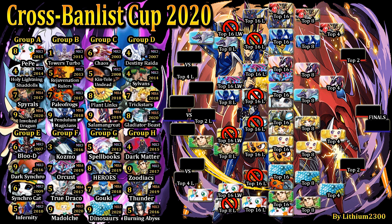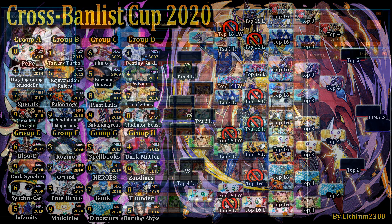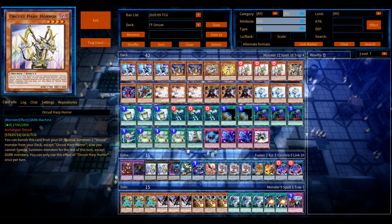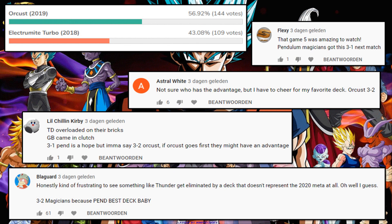Welcome back to the Yu-Gi-Oh Pro tournament video. Next match in the Cross Balance Cup — still on the left side of the bracket we have two titans against each other: a decklist from 2018 Master Rule 4 versus another Master Rule 4 deck, being PK Orcust. The community votes seem to prefer Orcust over Electromite Turbo, aka Pendulums.